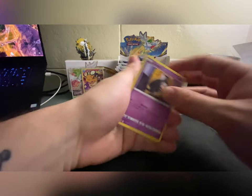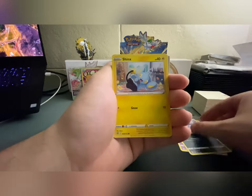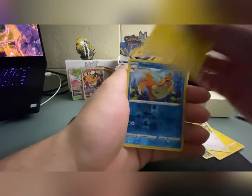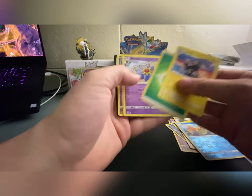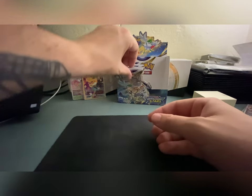Some of my best cards were always pulled at the last minute. I think I saw something in this one — we got Glaceon, Shinx, Bidoof, Electabuzz, a Floatzel, and a non-holo Luxray. Never mind, I just saw the code card. Alright, I feel it — this next one is a big hitter right here.